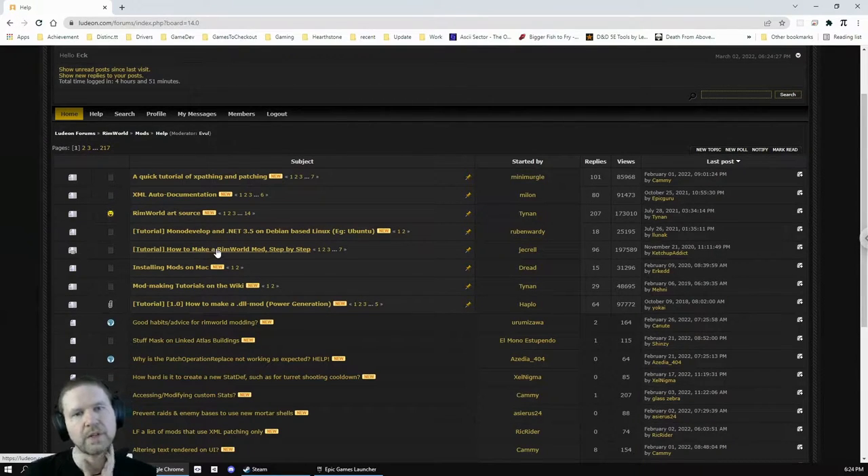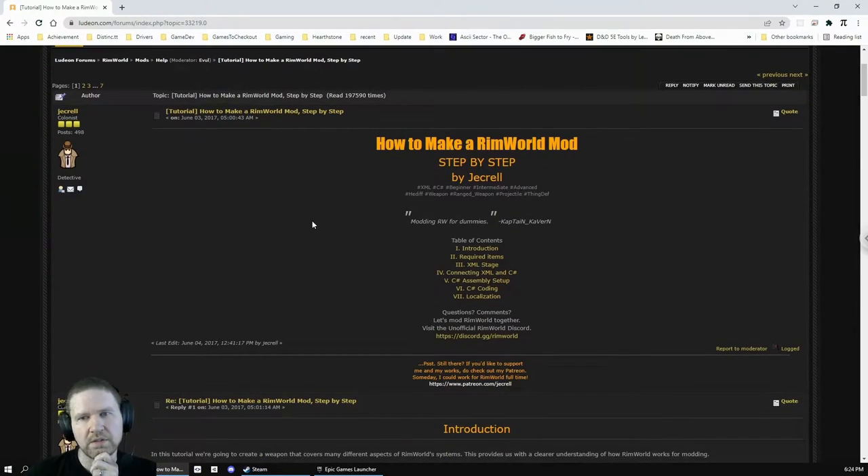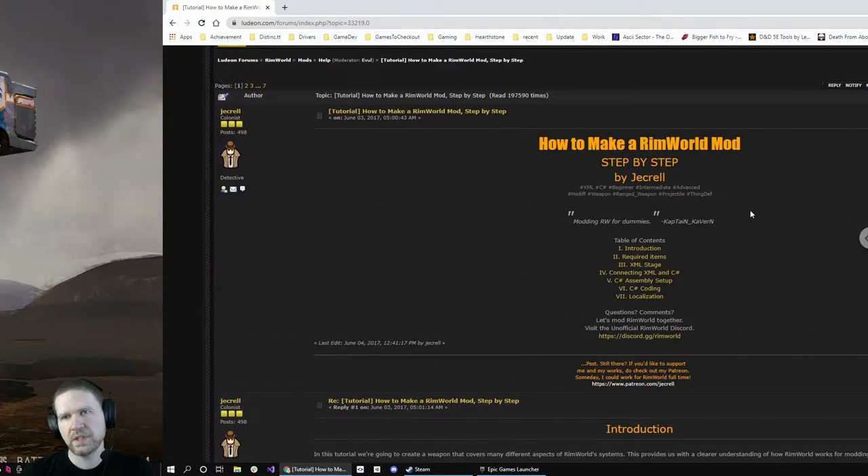We'll be working through Jersel's 'How to Make a RimWorld Mod Step by Step' tutorial. It was a really great guide back in the day, though it's a little bit out of date. I worked through it off-stream once with my daughter. If you're new to modding, one of the best skills you can have is persistence and a willingness to dig for your own information.